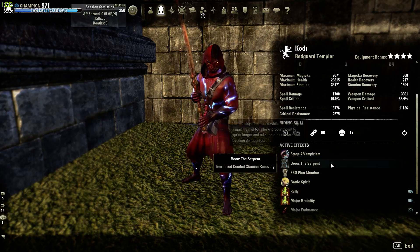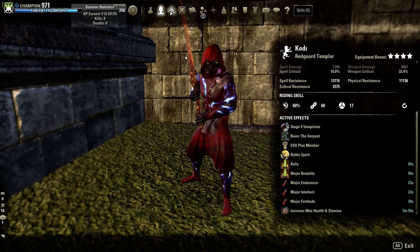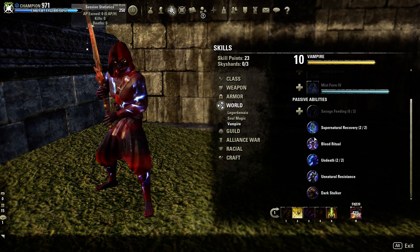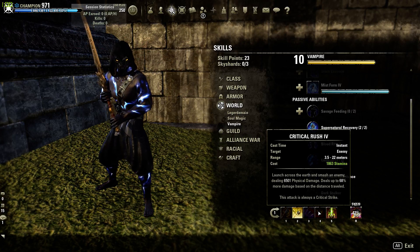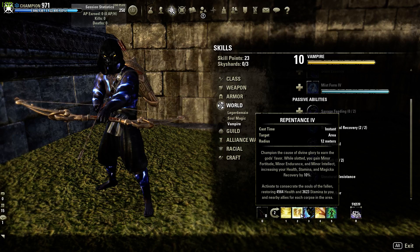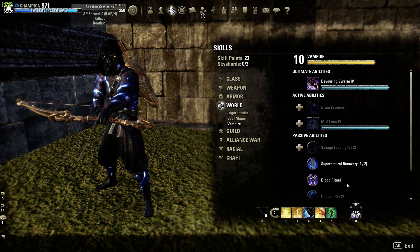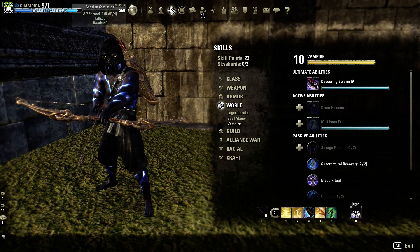We have 64 into Stamina, the Serpent Mundus Stone, and we are Vampire. The reason we are Vamp is for the 10% Stamina Recovery and some of the damage reduction passives it also gives you. For the skills, we have Dizzying Swing, Biting Jabs, Critical Rush, Executioner, Rally, and Dawnbreaker Smiting on the front bar. On the back bar we have Restoring Focus, Repentance, Shuffle, Extended Ritual, Resolving Vigor, and Devouring Swarms. Devouring Swarms is optional — I use it when I'm in trouble with a lot of people on me, as it helps me be tanky and output some damage at the same time.